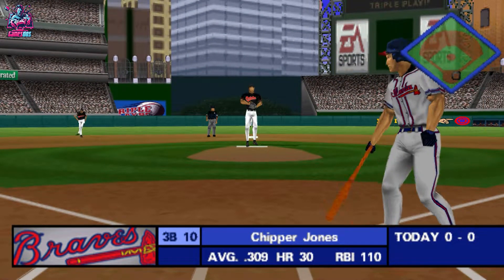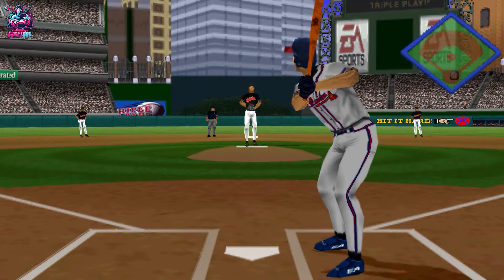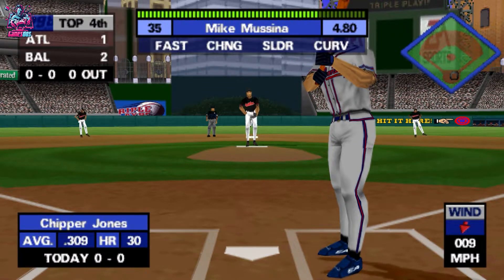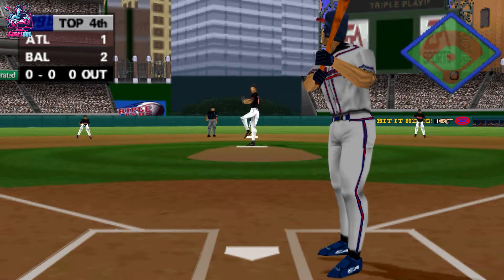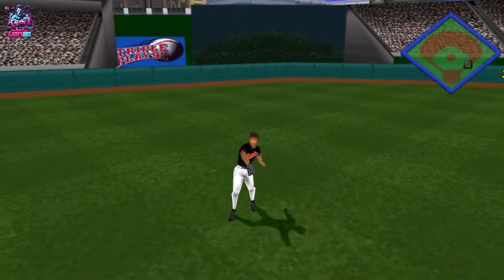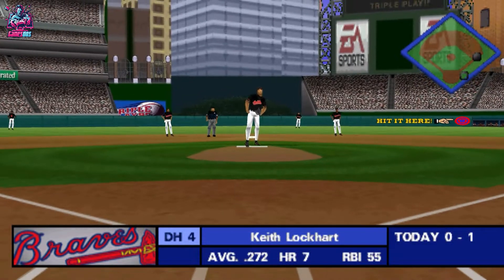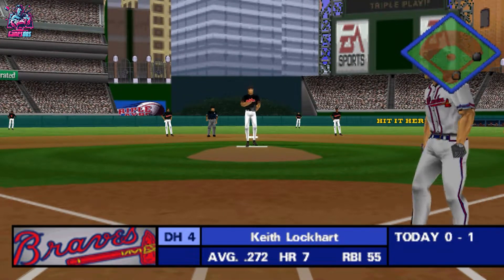Let me tell you, when you get to this level, half of this game is 90% mental. Batting first for Atlanta, Chipper Jones. Line drive, center field — it's a base hit by Jones. One on and nobody out.